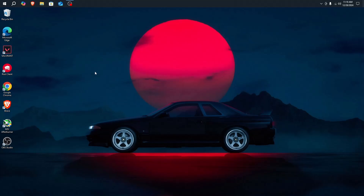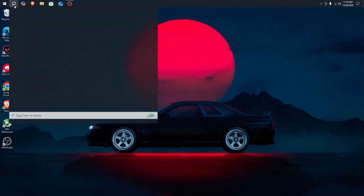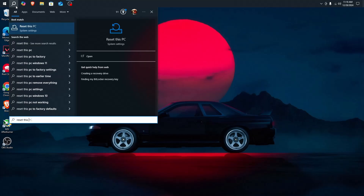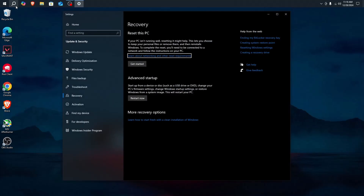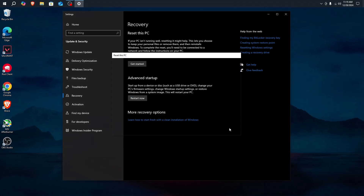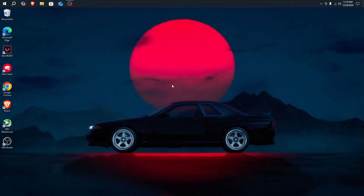The very first thing I would recommend is resetting your PC. Go to your taskbar, search up 'Reset this PC', click on Get Started, and choose your preferred option. It's a very straightforward process — you won't need my help during it. Just do it, and once you're done, you'll have a fresh Windows install.